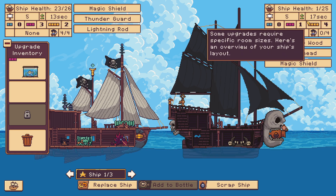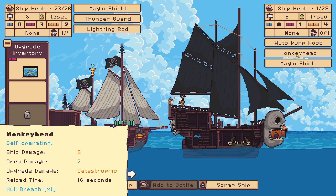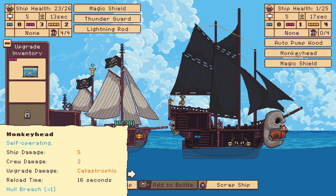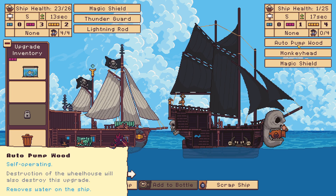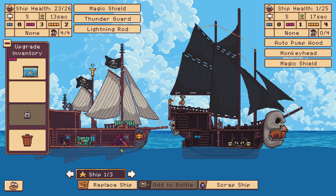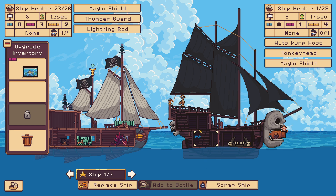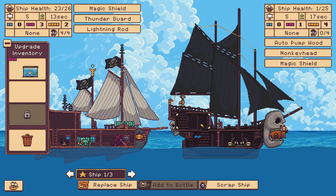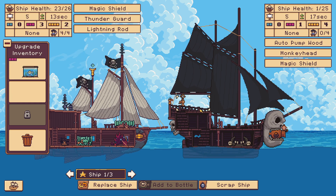So it's easier to hit because it's bigger. It also has a magic shield. The monkey head — what is the monkey head? It can deal a lot of damage. 16 seconds. That's not bad. And it has an auto pump. I guess this one has the lightning protection, but this one just has an extra cannon. Also, the slots are better because it has four big ones. Two of them are for sure gun slots. The auto pump is nice because that means I have an extra room to work with.